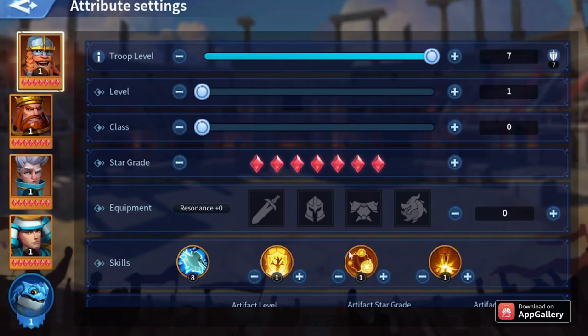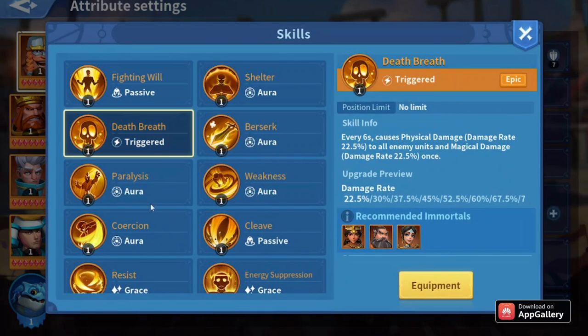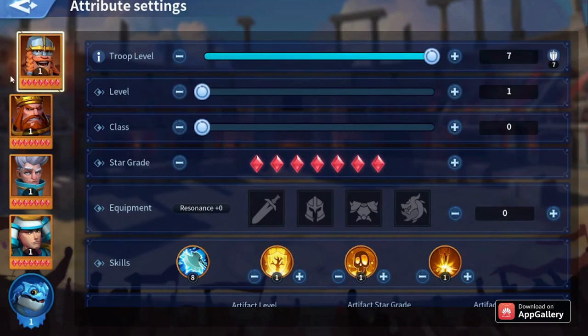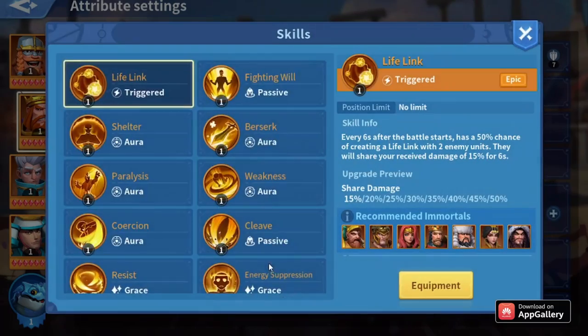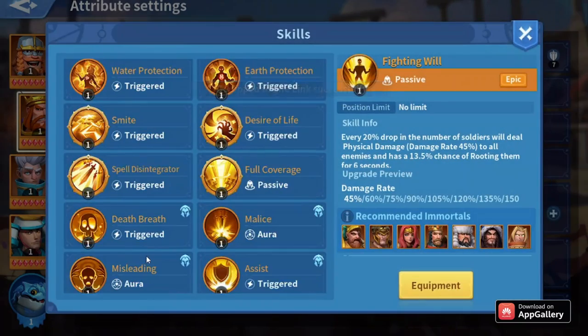The change is that you'll remove Lifelink from Harold and use Death Breath on Harold instead. For Richard, you'll have to use Lifelink on him plus Fighting Master.